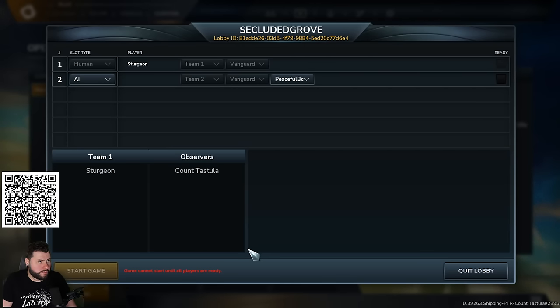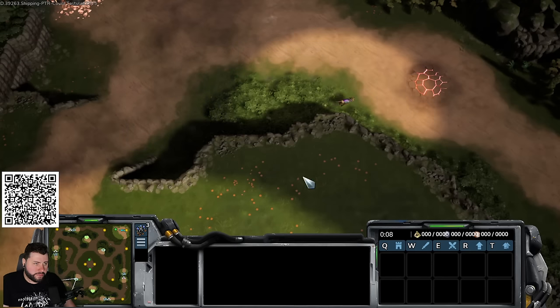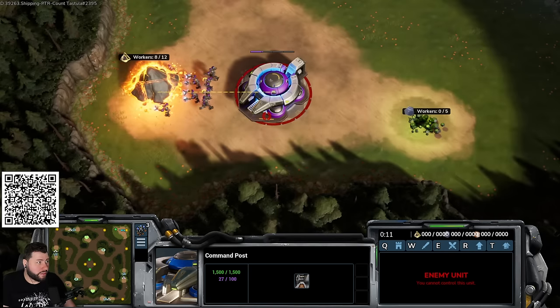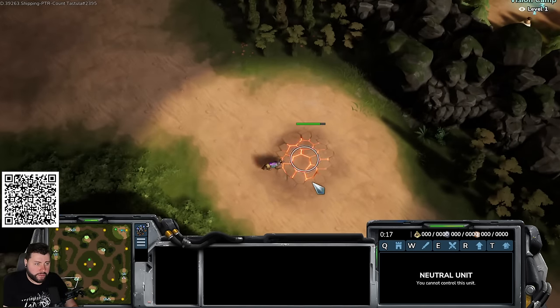For the next build, chat requests a fast expand or macro build. Steve decides to show a one base hedgehog build first, noting it's actually an aggressive build. The opening starts with the same barracks and two-bob power build as before.